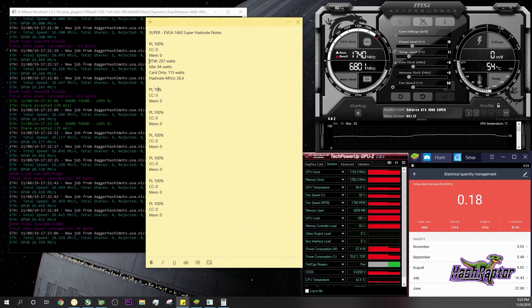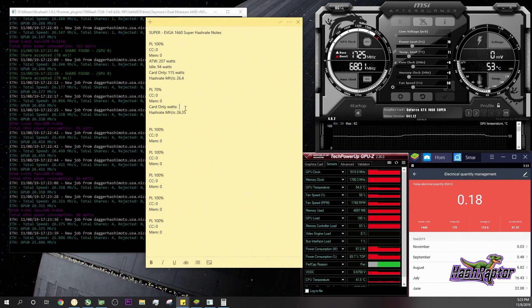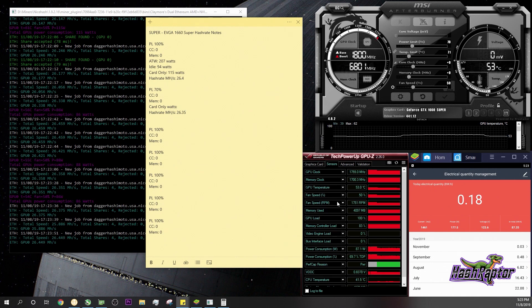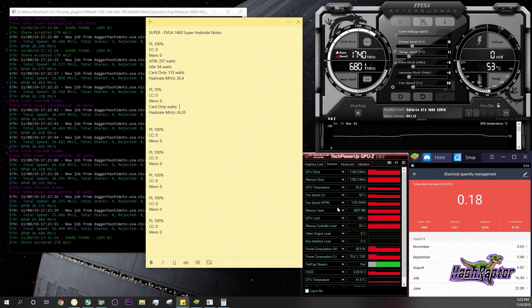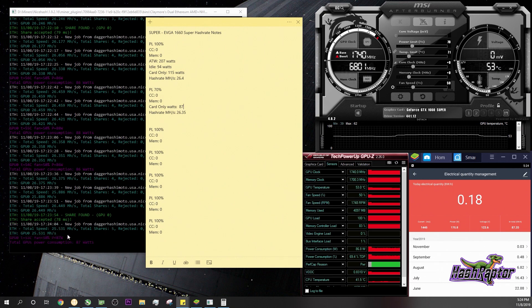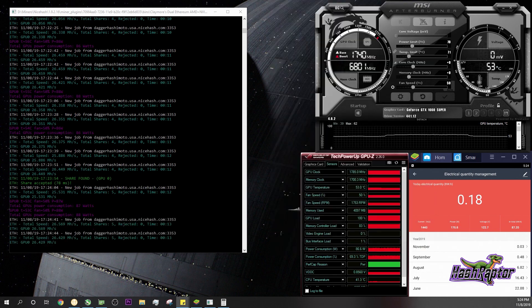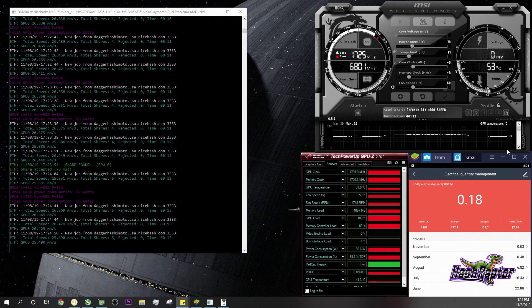Our hash rate is at 26.35 MH/s and GPU-Z is reporting about 87 watts on the card. We're seeing some bouncing between 25 and 26 — we'll call it 26.35 MH/s for this test.